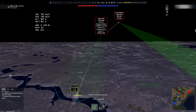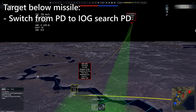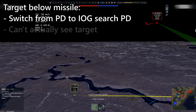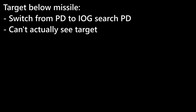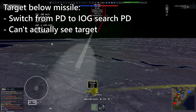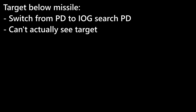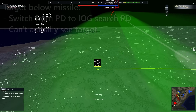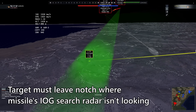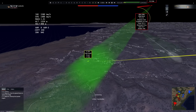If the target is below the missile as it notches, the missile realizes it cannot use track mode without being overwhelmed by ground clutter, and so goes back into inertial guidance search mode, heading toward where it last knew the target to be. The missile can't actually see the target, so if the target can leave the notch without the missile finding them, chaff is actually optional when defending against missiles coming from high up. This works even at relatively shallow angles — as long as the missile is pointing below the horizon, it cannot track a notching enemy, even without chaff.